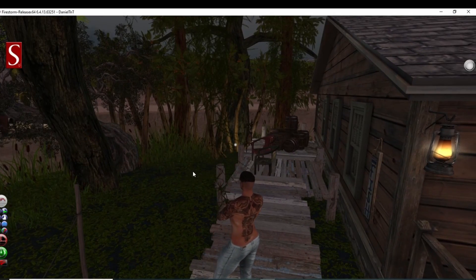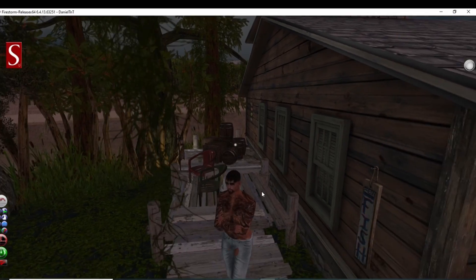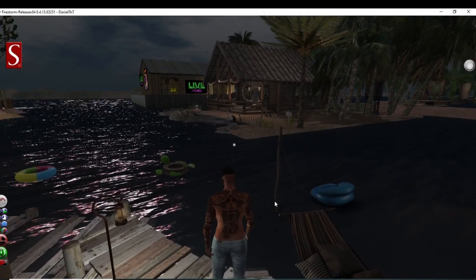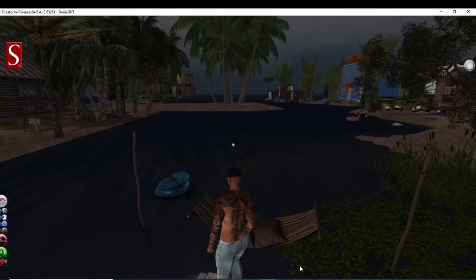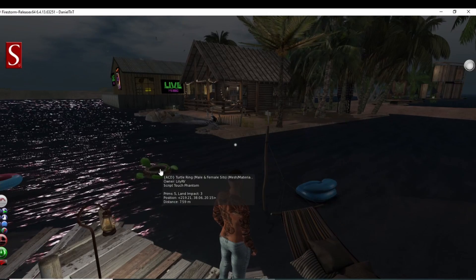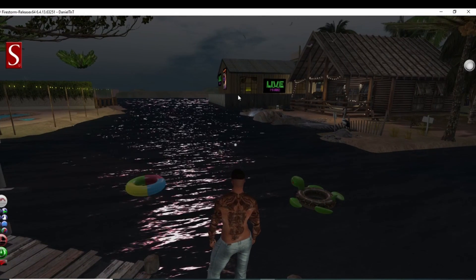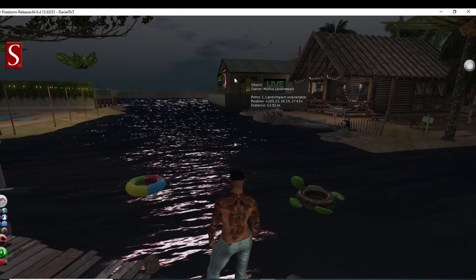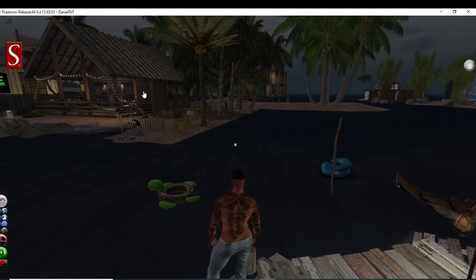Notice how they have a swampy, marsh kind of setup going on around the outside of the property. This is cool. Check out this hammock — the World Revival hammock, land impact of eight. We got some little floaties out here and a lot of different stuff going on. There's what looks like live music maybe — yeah, live music! Check that out, this is so cool.